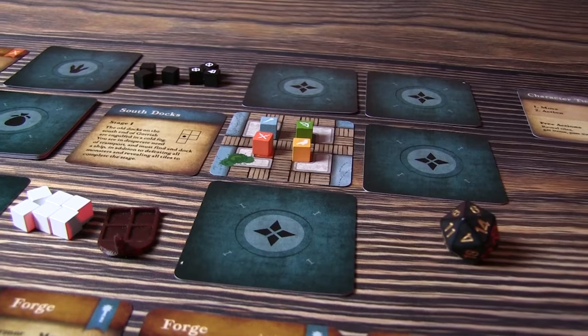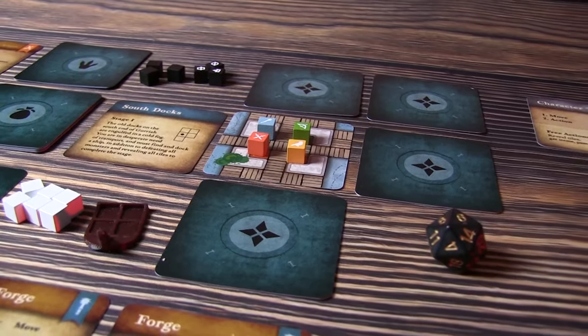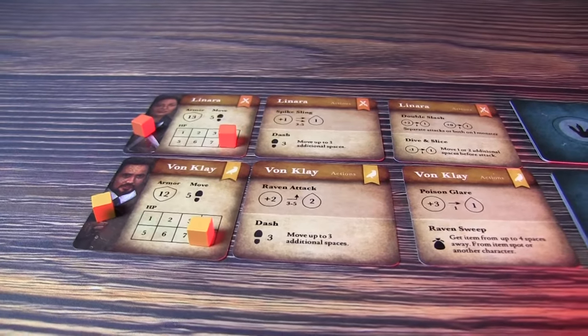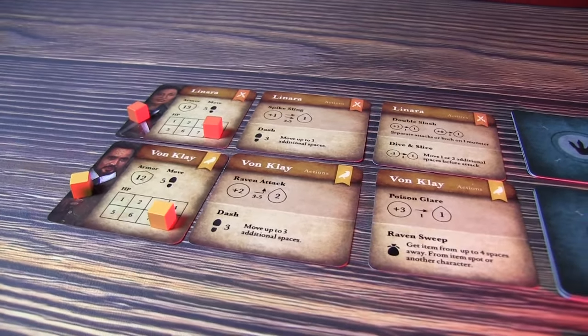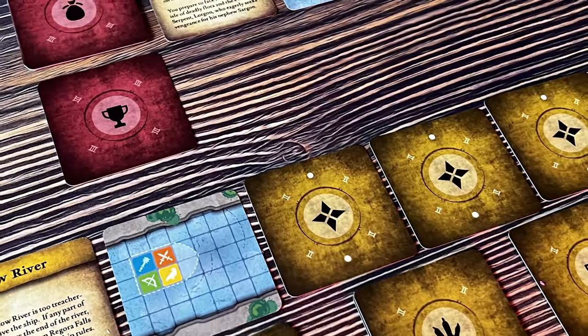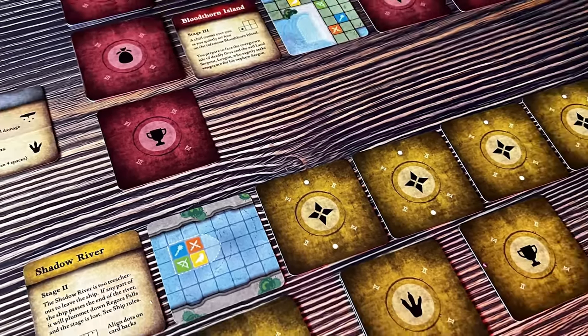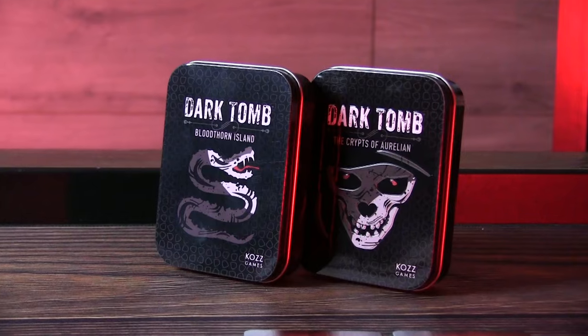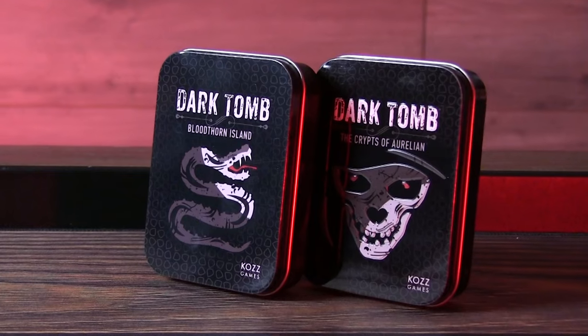On each turn, players can choose from a variety of attacks, movement, or other abilities, in addition to utilizing items encountered. If the party fully explores a stage and defeats all monsters, they conquer it and move on to the next. If they fail in their quest, they can recoup and try again. Map tiles, monsters, and items are randomized so every playthrough is unique.